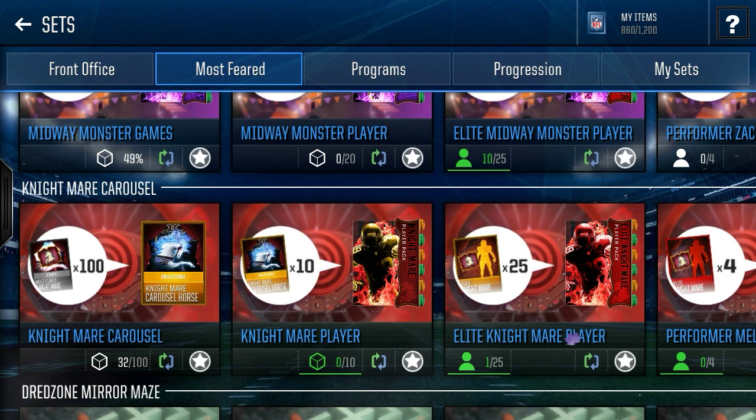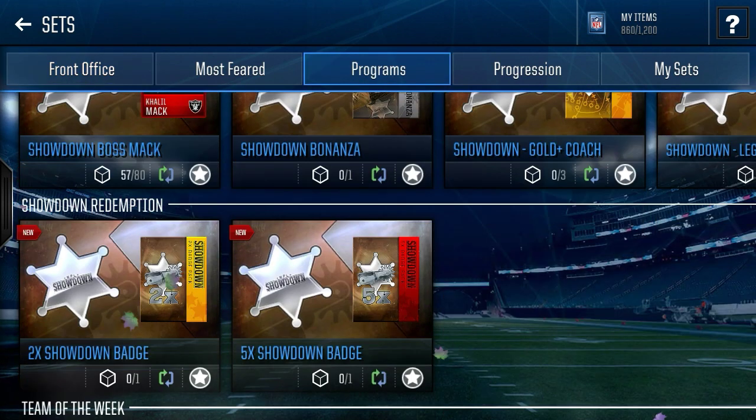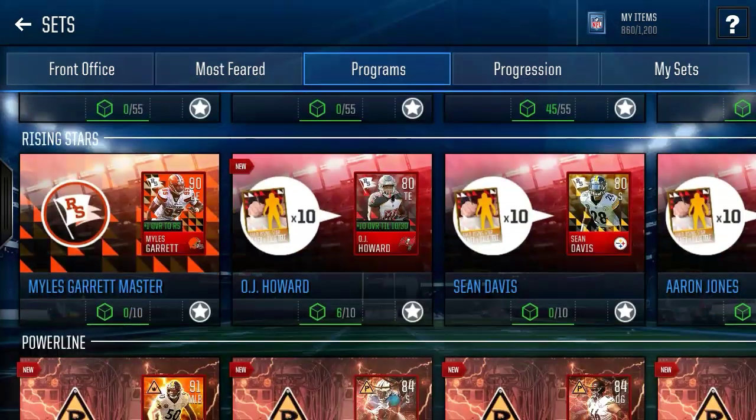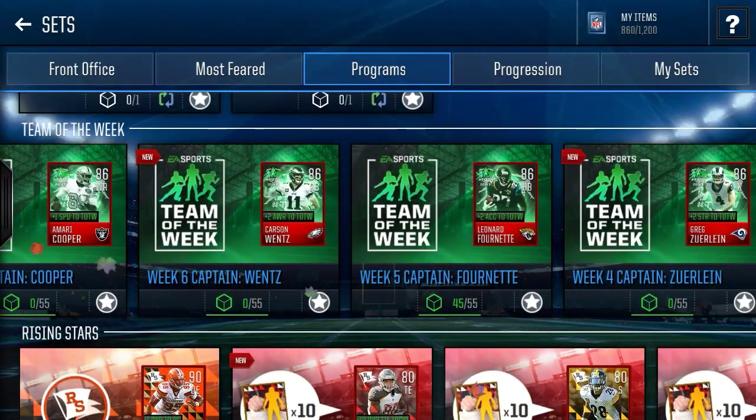The next one is one gold Powerline or Team of the Week player. This is a decent reward, especially if you pull a Powerline player — those can go for about 50,000 coins at minimum. If you pull a Team of the Week player, that's not horrible depending on which one you get. You can either put it into Captain sets or auction them off. Gold Team of the Week players can usually go for around 10,000 coins at minimum.